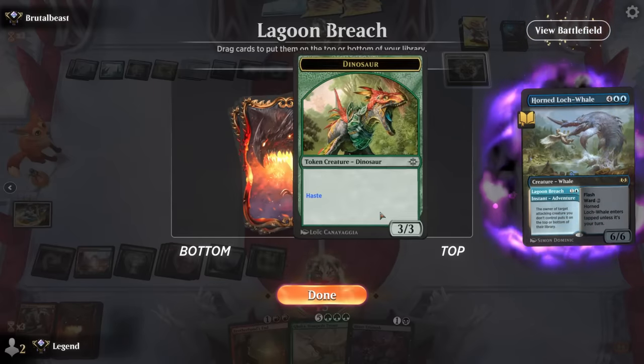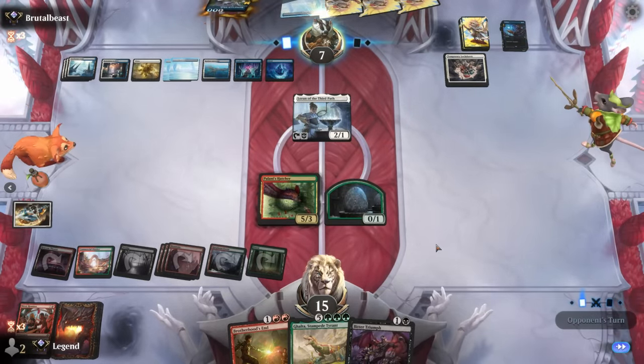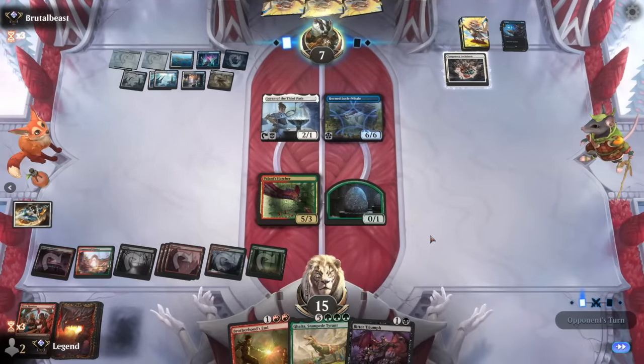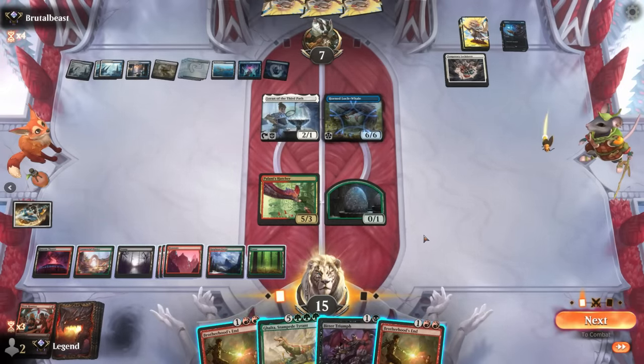The Hatcher resolves. The Whale can deal with the token — so that's disappeared. Opponent main-phases the Whale to have it back as a blocker, so they're not planning to wipe the board. Is it time for Galta? I think so — seems better than just trying to remove the Whale.